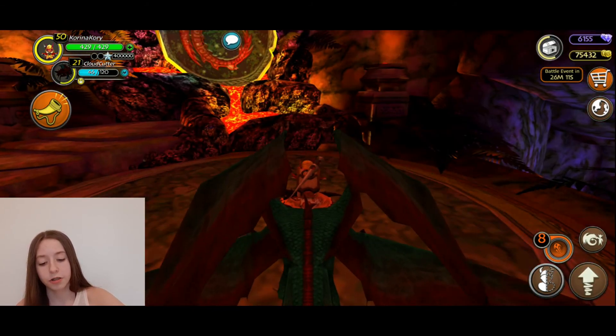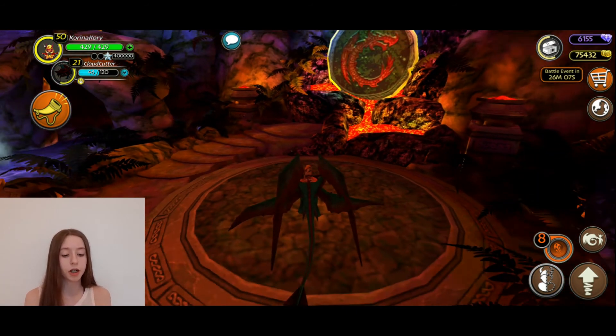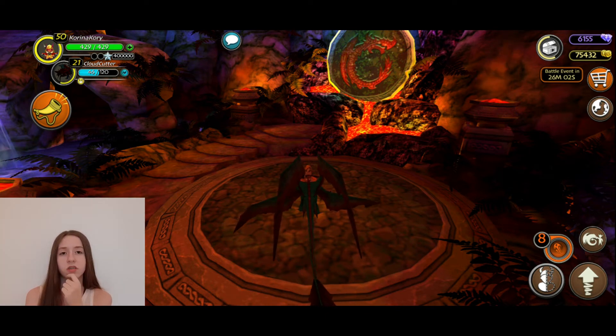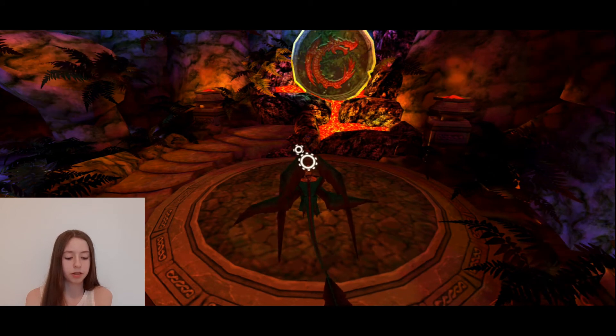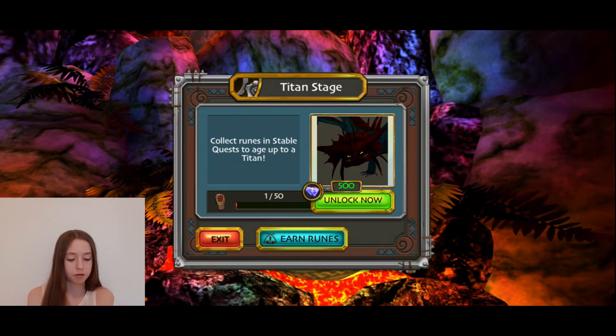When you come here it's very dark, so when you choose the colors for your dragon it's going to look way darker, and then when you leave you're going to be like 'wait, why are these colors so dark?' The lighting is messed up. And if you click here, you would need 50 titan runes.